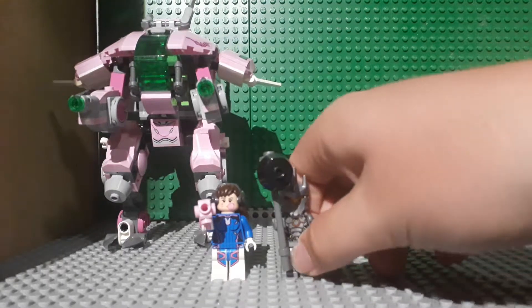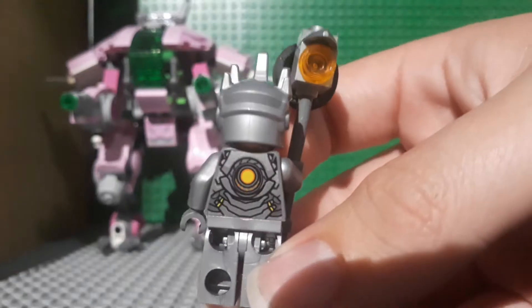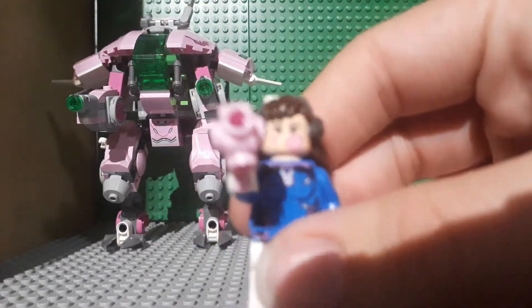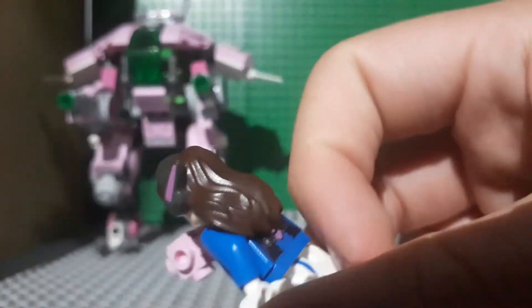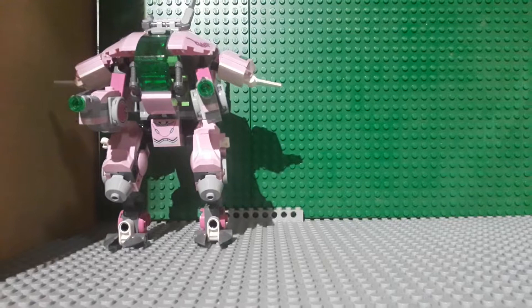Now for our minifigures. First up we have Reinhardt, as I'm sure all my Overwatch fans know very well. There's the back of him. And then, as many Overwatch fans know, here's D.Va. There's the back of her with a secondary face. One of the reasons I like D.Va is because of her special molded hair piece and because of her pistol piece.